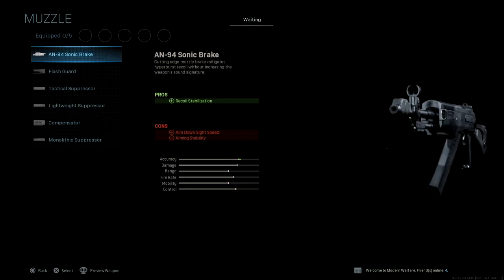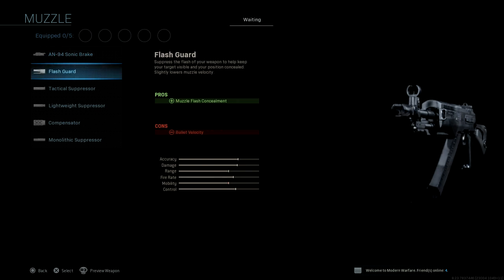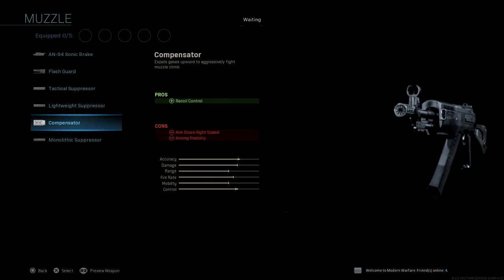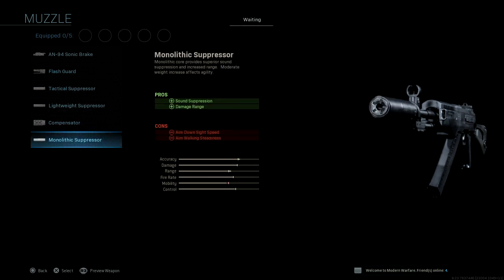First of all, for muzzle, we have a new muzzle attachment, which is the AN-94 Sonic Brake, which is pretty cool. Then we have a flash guard, tactical suppressor, lightweight suppressor, compensator, and the monolithic suppressor.